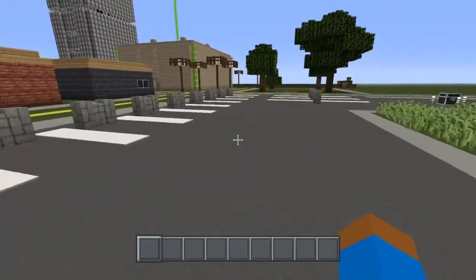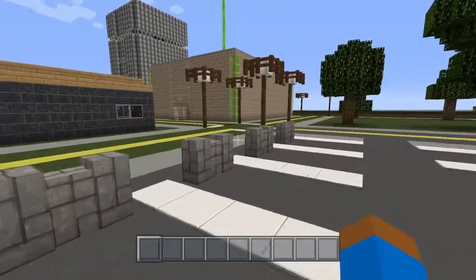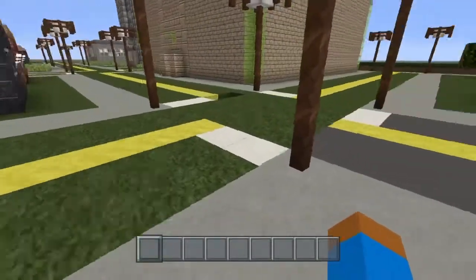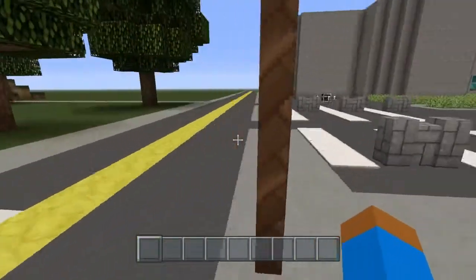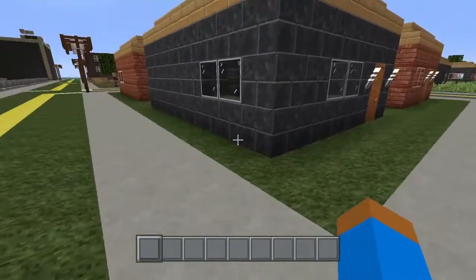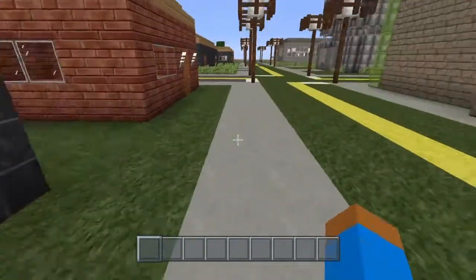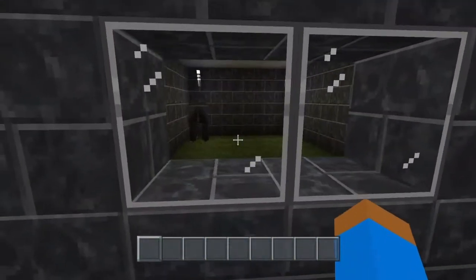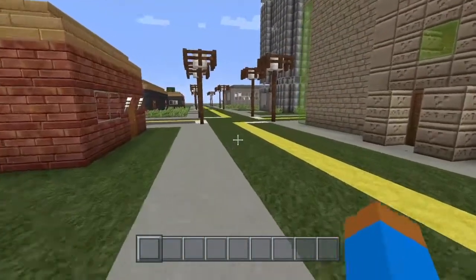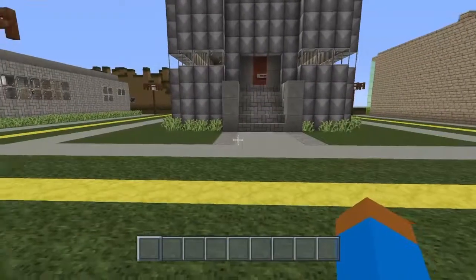Gotta look both ways. I forgot to put that treasure chest up — I'll get back to it. I need to really repave these streets because I kind of half did it up here. You get so used to doing the same stuff over and over, it kind of gets old. And we have the tower here.